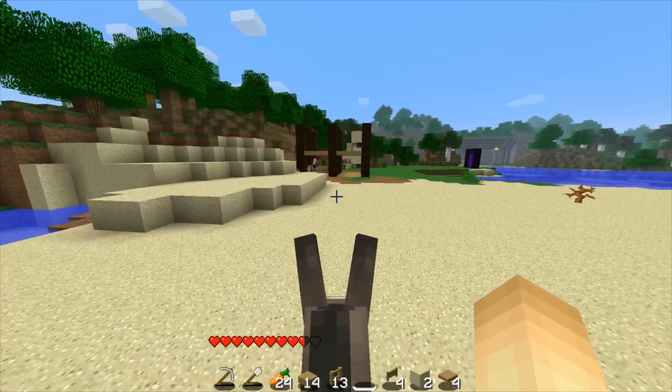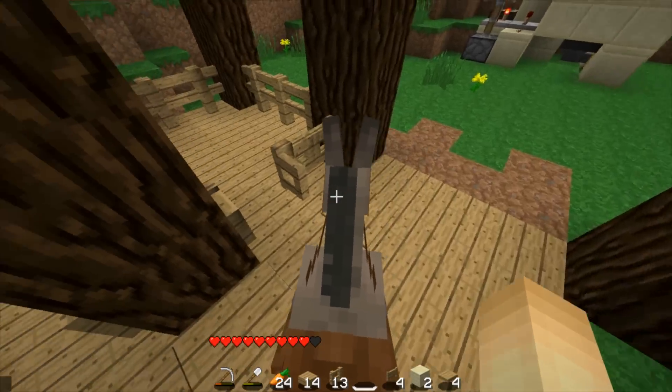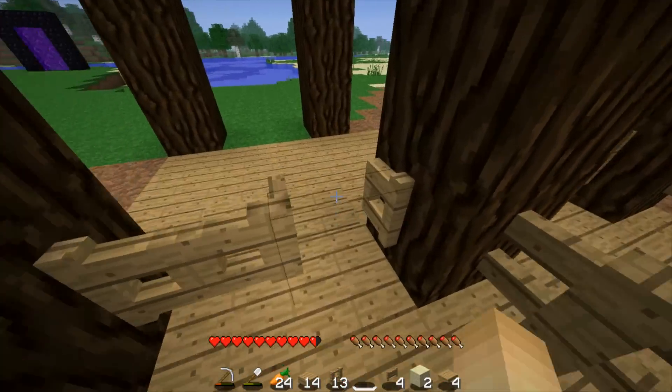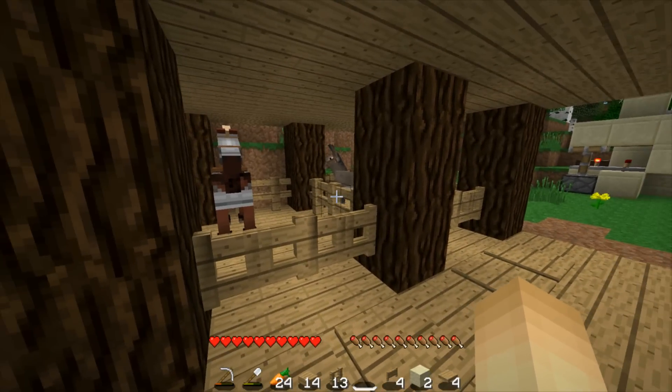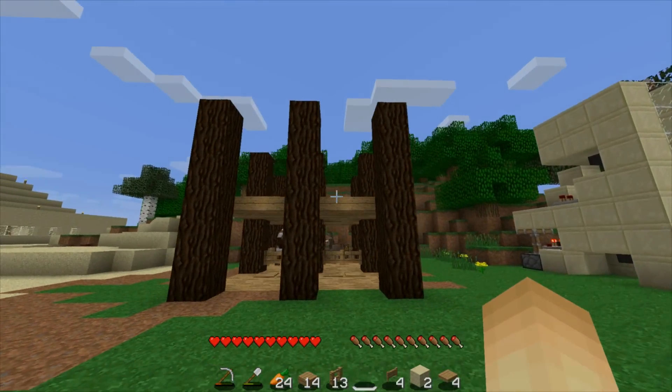Now we're just getting the donkey over here. Hopefully he should be able to go in the stable as well. There we go — so that was pretty simple. And I'm pretty sure you can just breed them between this fence there, so that is also cool. Now let me finish the second row.